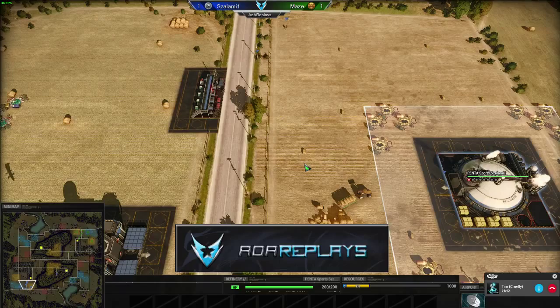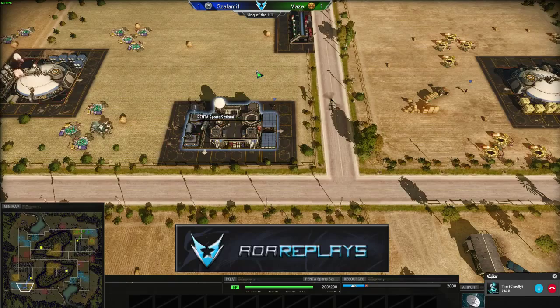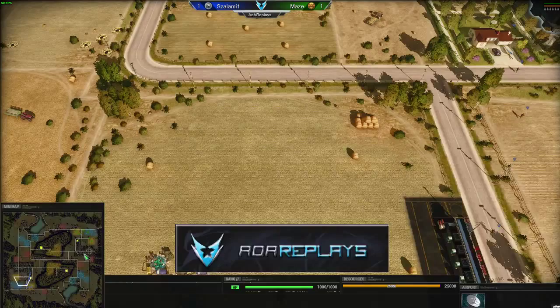I'd prefer if this map had a third oil field nearby. Most players on this map get two refineries on oil just to get started quickly, but then you need to be aggressive early on. It kind of dictates that you have to play aggressively and win early game or lose entirely. There's something positive about that, but this map is just not that good overall.